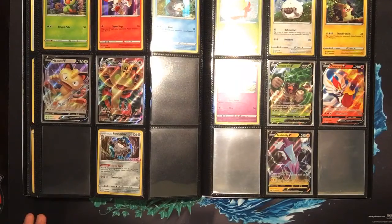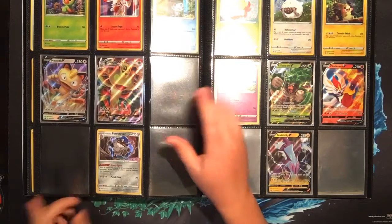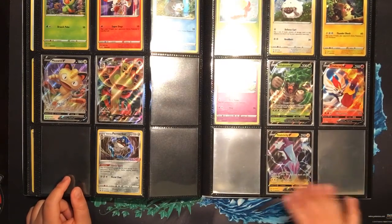Now going to the promo section, I am missing the three other Sword and Shield Build and Battle Box pre-release kit promos. I'm also missing the Inteleon V, and that's probably how far I'll go with the promos - I don't know if I'll continue.